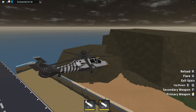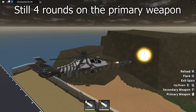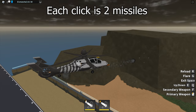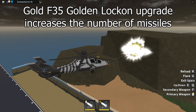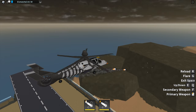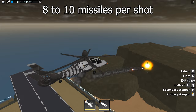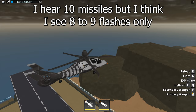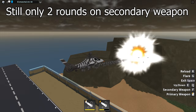You still have 4 missiles on the primary weapon, but each click will fire 2 missiles — that's the double lock-on upgrade, just like the gold F-35. The secondary weapon, which is the barrage, now has 10 missiles per shot, up from the 5 to 6 missiles originally. Pretty awesome, but you still have only 2 rounds of it.